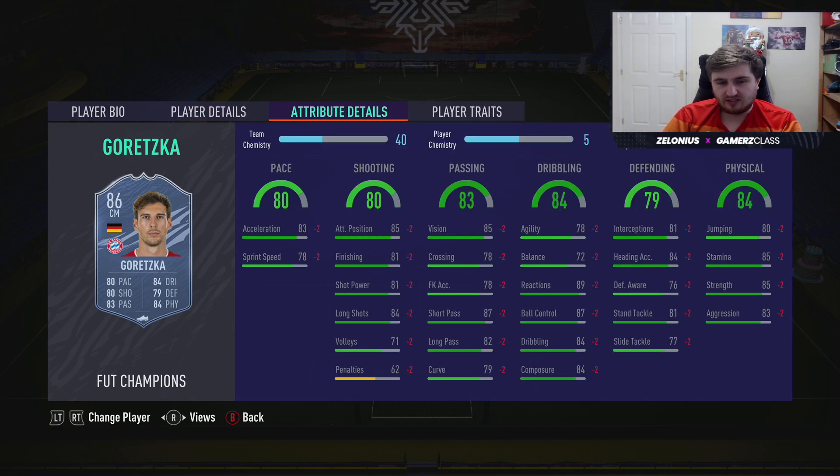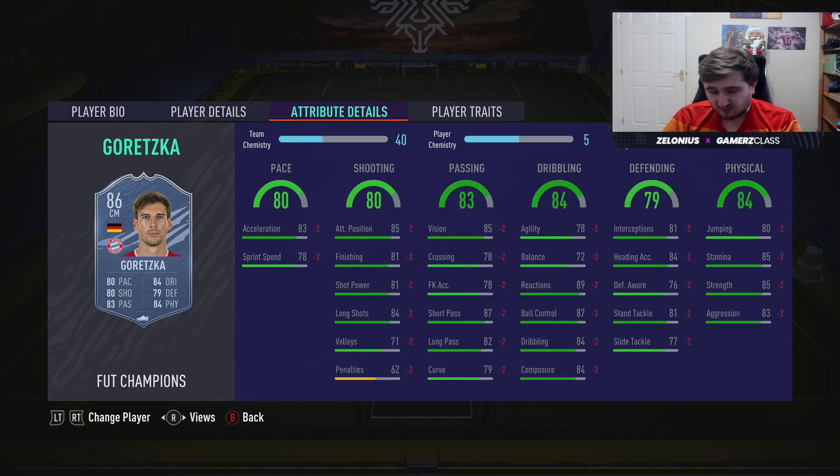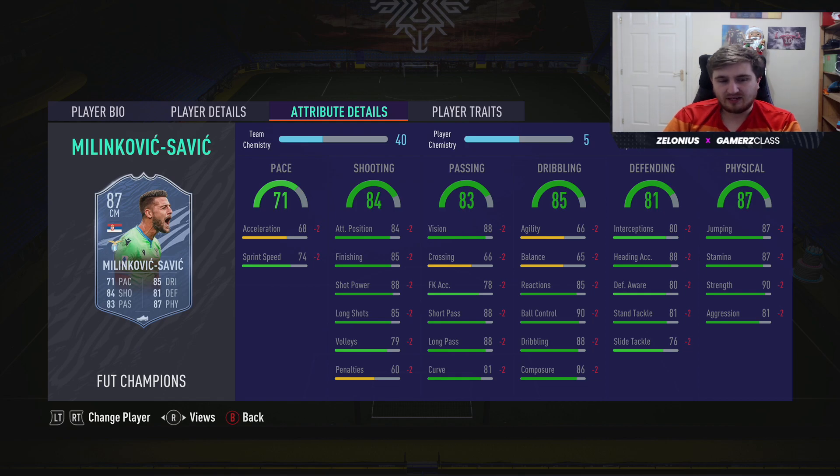Leon Goretzka — four star weak foot, this is one of his informed cards with good physical stats. He's just a very well-rounded midfielder. Not quite as good as Renato Sanchez, but he is 6'2" and if he gets a few more cards this year he'll be an absolute beast. I don't understand how he wasn't nominated for Team of the Year.